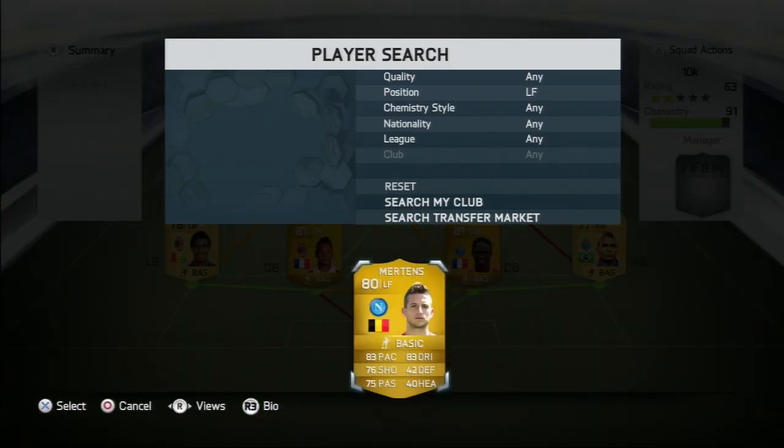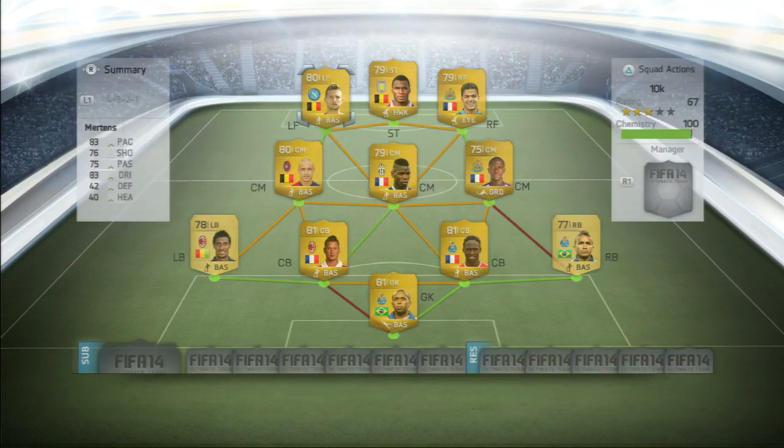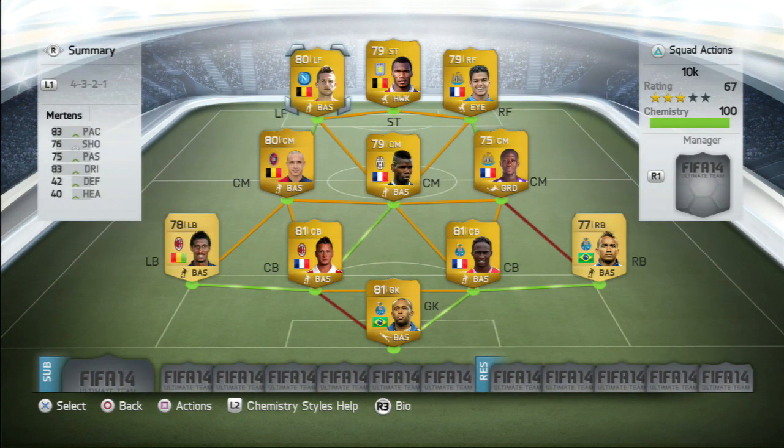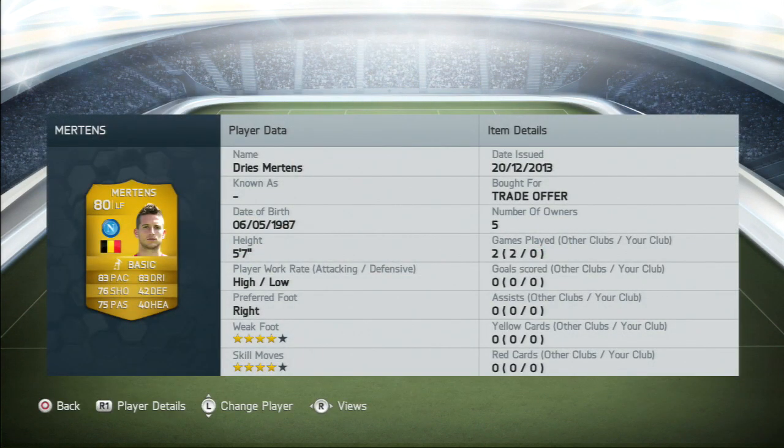The last player is going to be the left forward Mertens. He's actually default as a left mid, and he was okay all round. I wouldn't say he was better than Ben Arthur, but he did his job in the team and was pretty fun to play with. He has good work rates, as you can see.